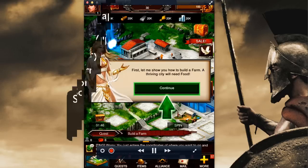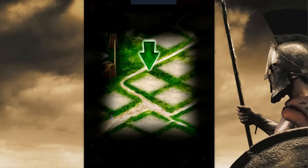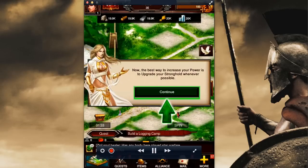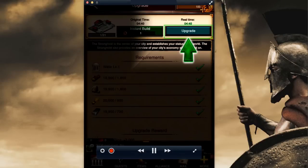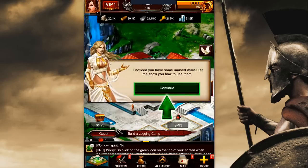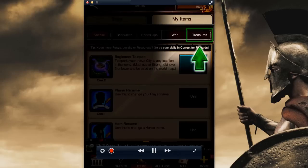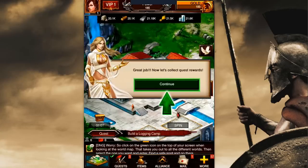So just tap on everything with the green arrow. If you want to read those things you can, but I'm going to just continue to tap on everything that Athena tells me to tap on so that I can get through the tutorial as quickly as possible. And you can see we're upgrading our stronghold to level two already. I just keep tapping on everything. I wish they had a method in the game to bypass this, but I understand why it's there for new players.